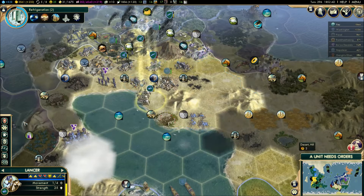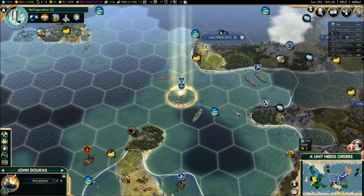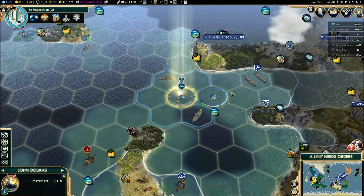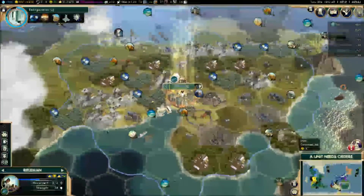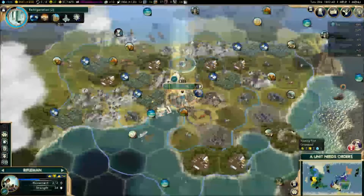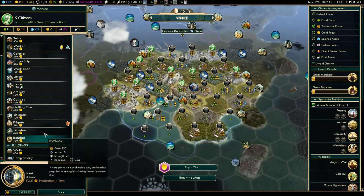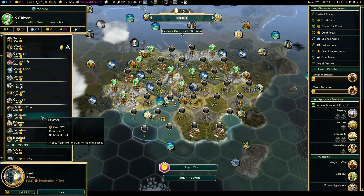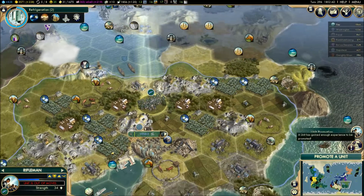Can you move and heal? I think you can move one and heal. Yeah, let's move there and do a heal. Unit needs orders - this is our Admiral. You just stay there for now, do nothing. Next turn. Rifleman, you move up. We're going to go back in here and purchase another rifleman. Then we'll start doing some artillery units.